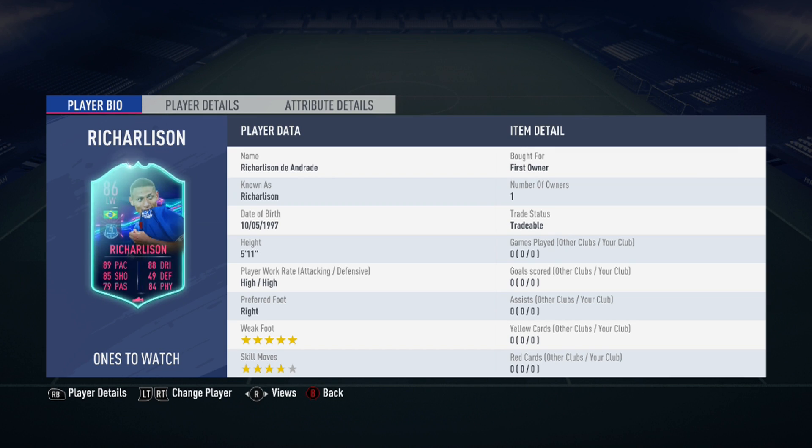Richarlison is 5 foot 11, has high/high work rates, and has 5-star weak foot and 4-star skill moves.